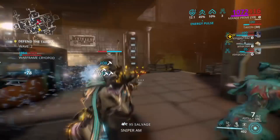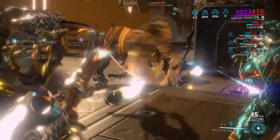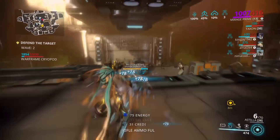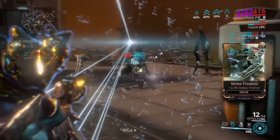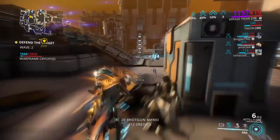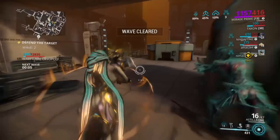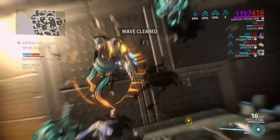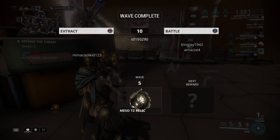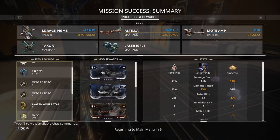From my testing, the Meso relics drop really quickly on EO, especially Meso T1 and Meso T2. As you can see, I got Meso T2 one time, and then I got both Meso T2 and Meso T1 on the same mission. Just do till wave 10 and extract. You can also get neural sensors from this mission as well, so that's a bonus. EO on Jupiter is my favorite choice for the new Meso relics.